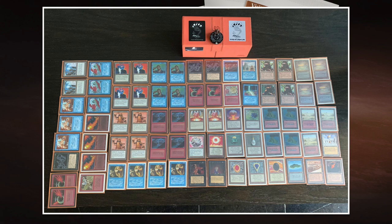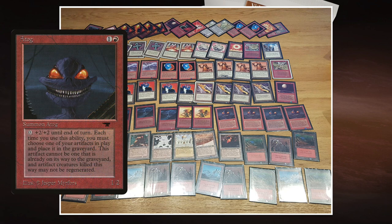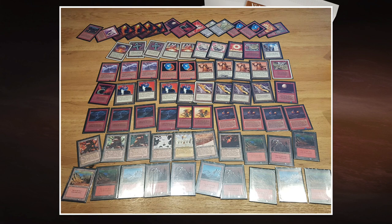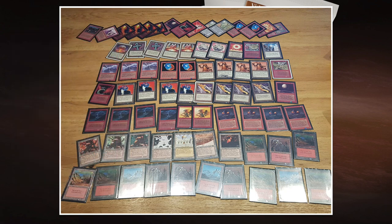Now let's look at Wouter's Atog list. Atog costs one red and one colorless for a 1/2 creature — you sacrifice an artifact to give it +2/+2. The plan is to find the right moment to sack all artifacts and kill your opponent, or make blocking decisions extremely difficult for them. Around the Atog there's lots of direct damage: four Lightning Bolts, two Disintegrates, three Chain Lightnings. There are also Triskelions in this deck — essentially a very expensive Lightning Bolt, paying six to deal three damage instantly.